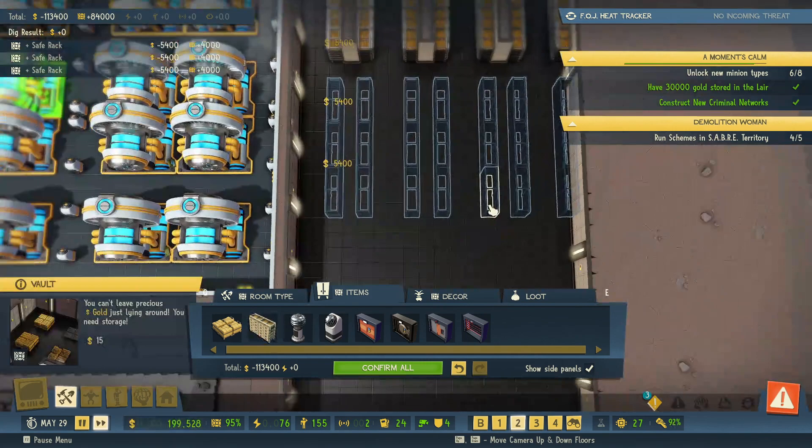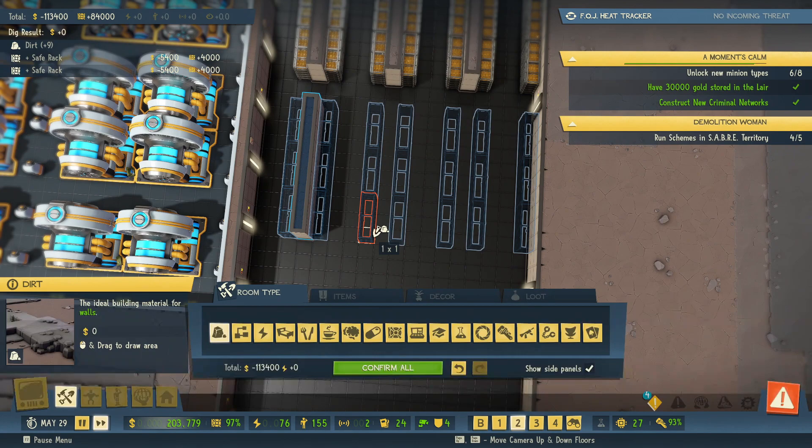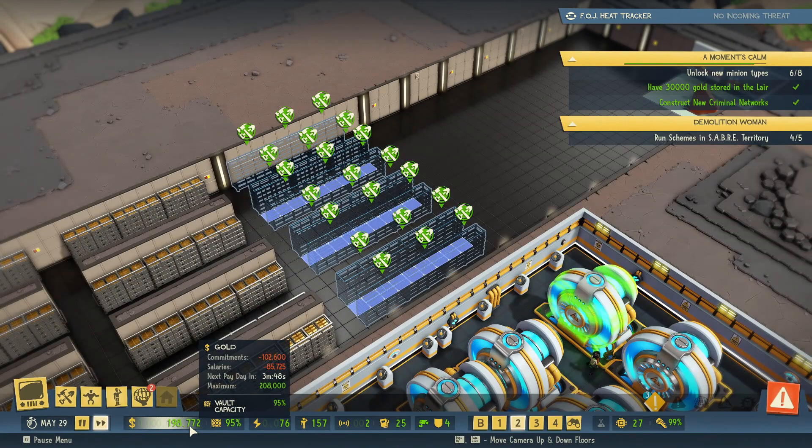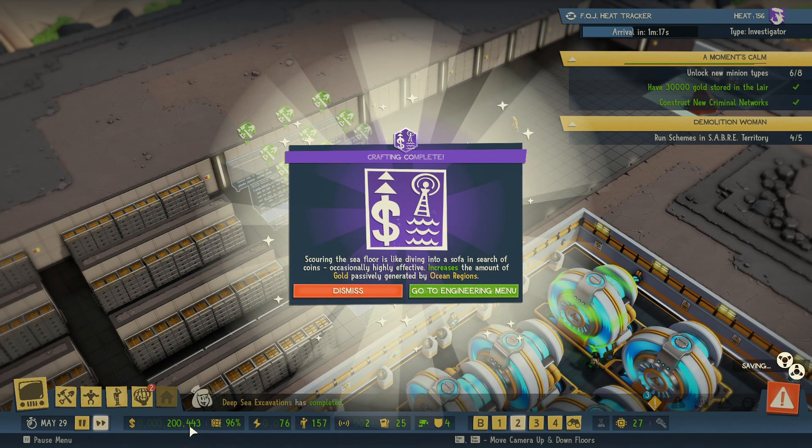Just over a hundred thousand dollars — I mean that should be fine for now. We're gaining eighty-four thousand dollars of vault capacity at a cost of a hundred and thirteen thousand. I just don't want to spend more than a hundred thousand dollars at a time due to our salaries being eighty-five thousand dollars. I don't want to screw myself out of paying the minions, so I'm going to work a bit slowly.